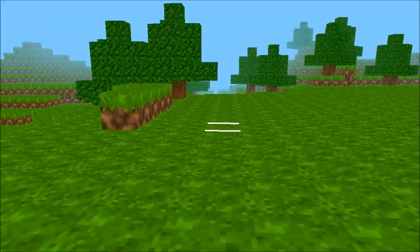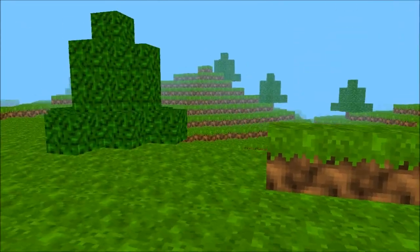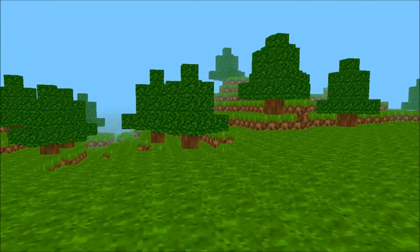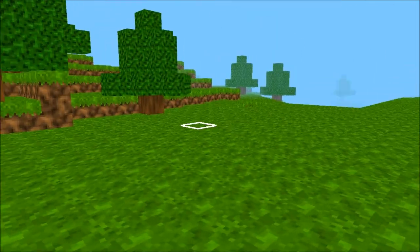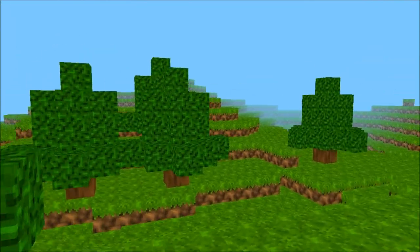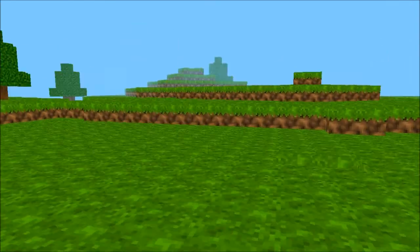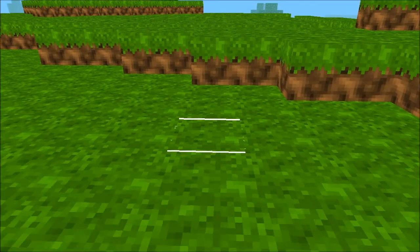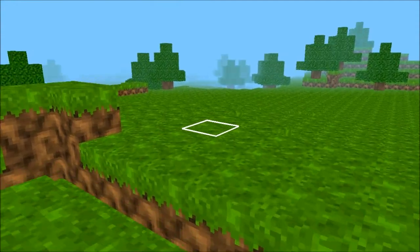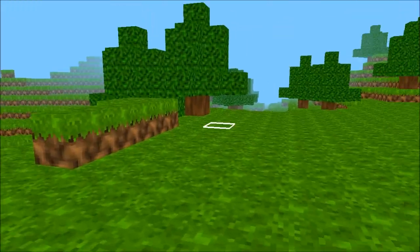Somebody else asked what makes this different from Minecraft. I didn't really talk about it too much in the last video, but if you watch the old videos I go into more detail. I haven't completely decided what the final version will be, but the general goal is to have other planets and ships you can go between. Or I might make one really detailed world — I have another idea I might go to. But for now I'm basically just looking to get a playable game as soon as possible.